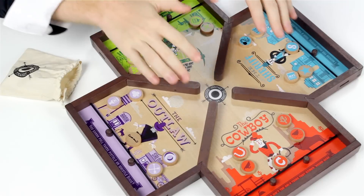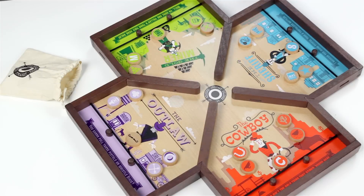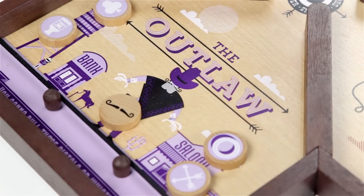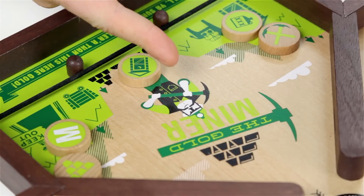Straight Shooter is a fast-paced battle of dexterity for two or four players. First, players choose which character they want to be: the rough and tough outlaw, the no-nonsense sheriff, the do-goodin' cowboy, or the hard-workin' miner.